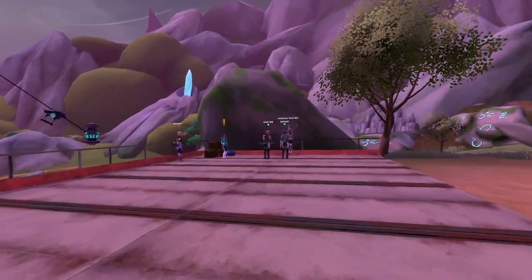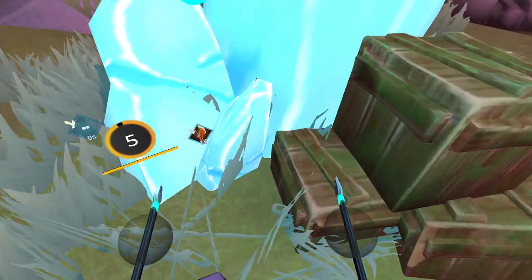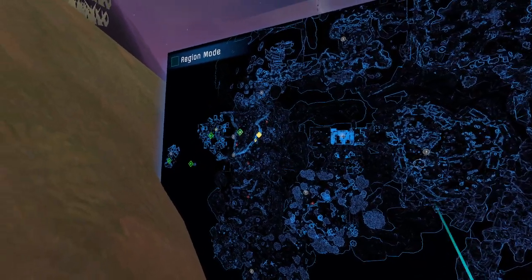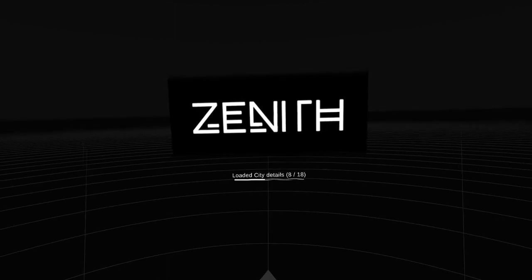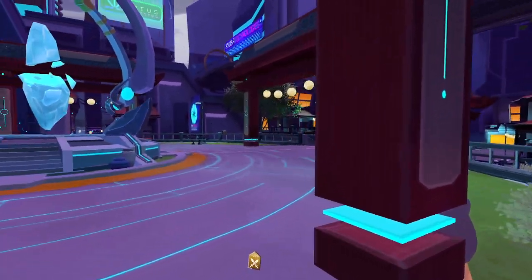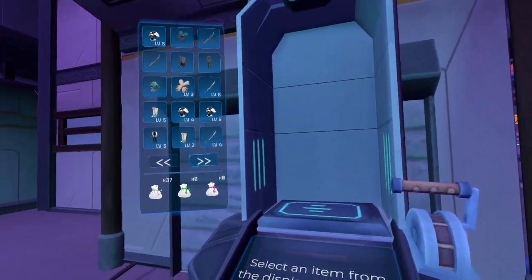Now the other station — we got some drama over here. The other station is the enhancement station. Let me go see what's happening over here. The enhancement station is in town, so I think we can fast travel there. I think this is the enhancement station, if I'm not mistaken.